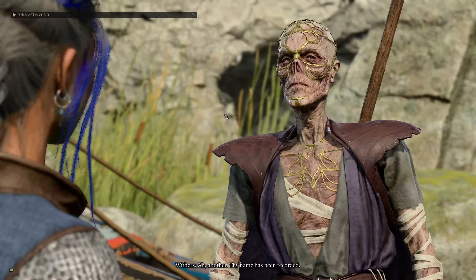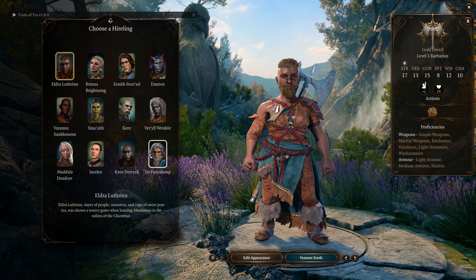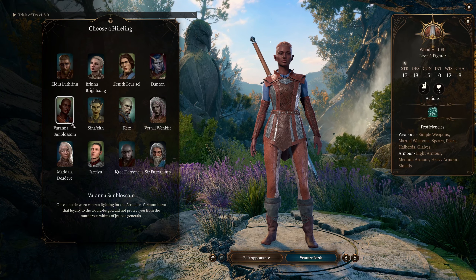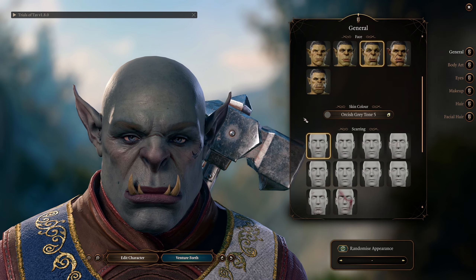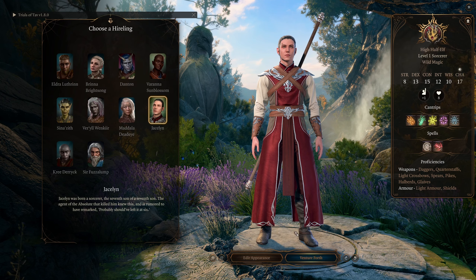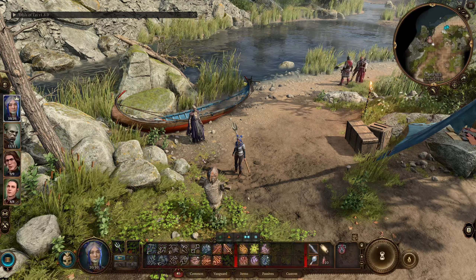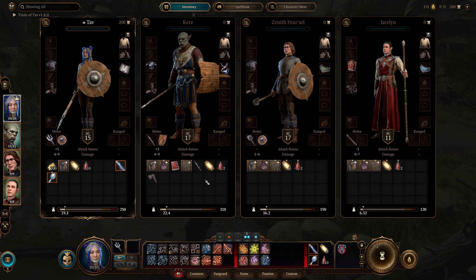First things first, we need a party. We're going to talk to Withers and get some hirelings. We already have intelligence, so we need a fighter — like a paladin. I want Kurz, so I'll take him. Going back to Withers, I'm going to go for a sorcerer — Wild Magic, that will be a lot of fun. I don't have the mod for more than four people, so we're stuck to four. This is our party. We start off with all this basic weaponry. Click on leave camp and the adventure begins.